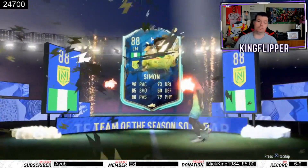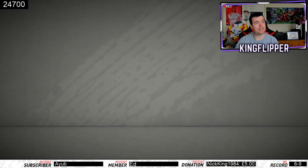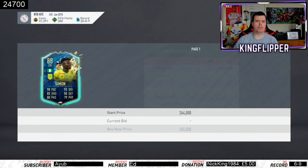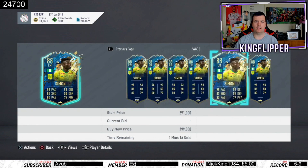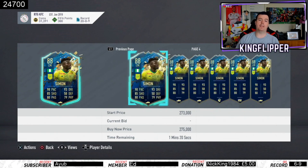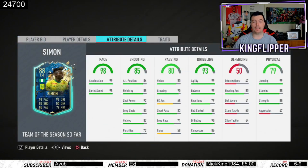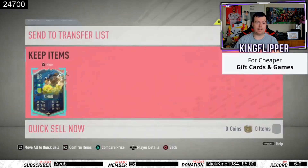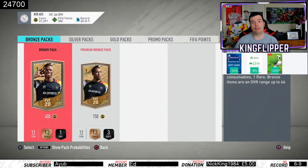Nigerian left mid Simon — he's actually above 100K! Let's go! Never gonna use him though. That is actually not bad at all — that's a dub. He's worth about 250K. The price will come down but I'll take that all day long. He's five-star weak foot, four-star skills, and he's got some unreal stats — pretty decent.